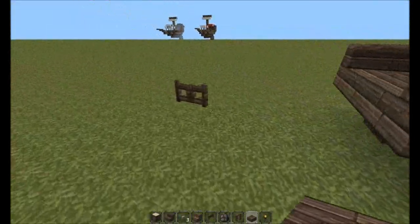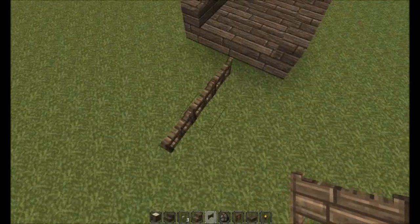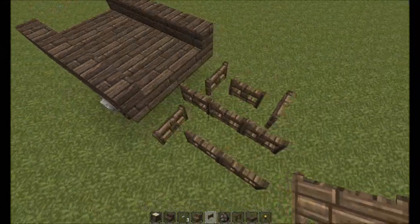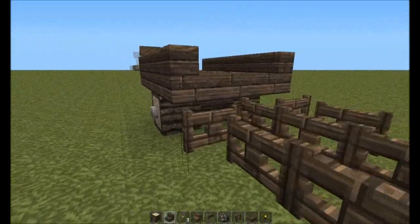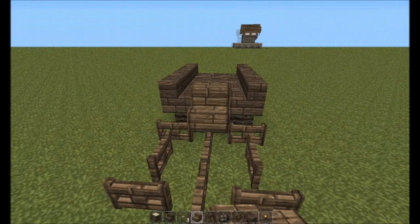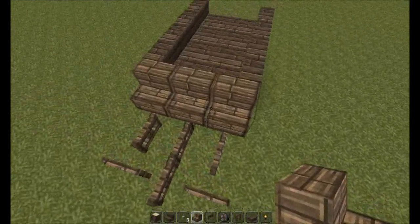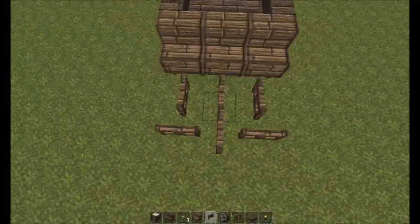For the tethers that the cows are going to be tied to, place fence gates. The reason I'm using fence gates is because they don't quite touch the ground but they touch the block on top, which gives a nice effect. Then add a little detail - a small bench at the front for the driver. Use whatever planks look best with your texture pack combination.